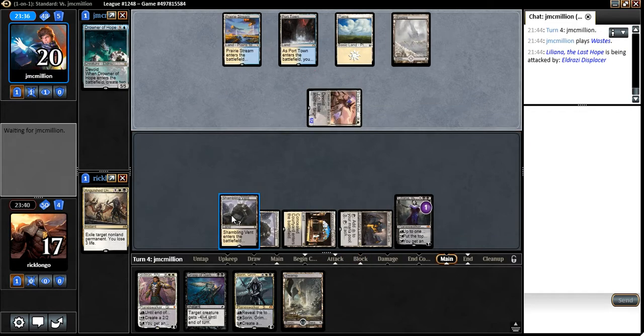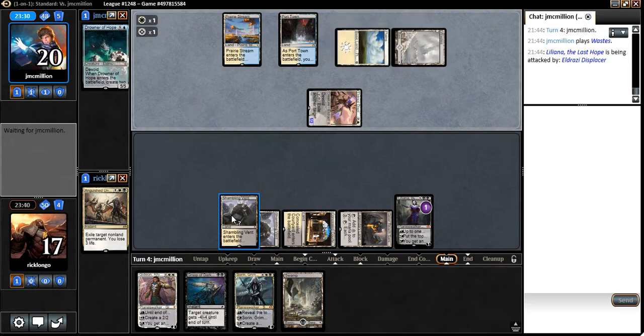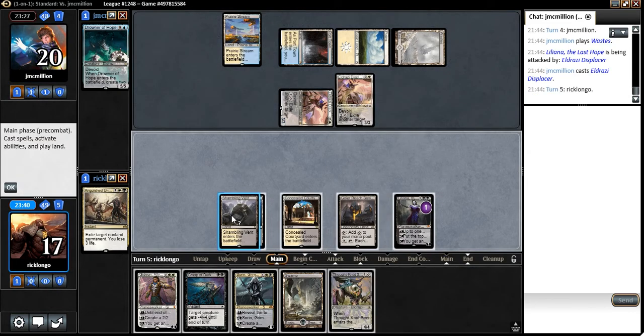He's attacking Liliana. I guess we could also try to leave that Anguished Unmaking up for a Panharmonicon. Alright, Eldrazi Displacer — it's just tough. I'll have to just kill one of them right now.